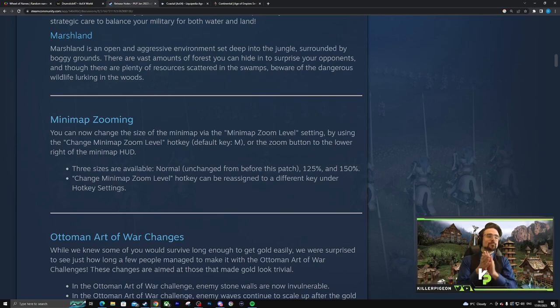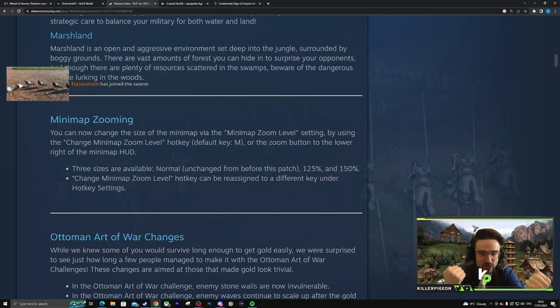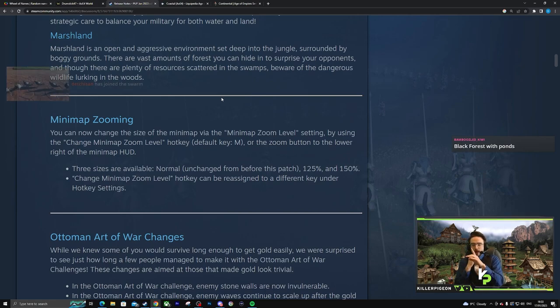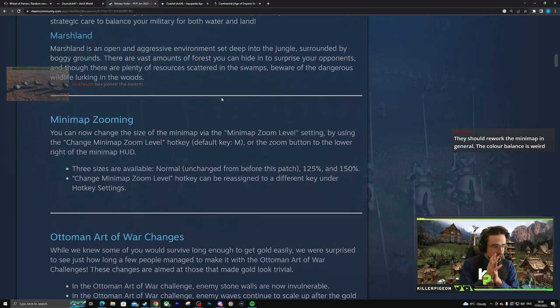Minimap zooming — they've done it! We've been asking for it for so long. Finally, you can zoom in on the map. There's a zoom button to the lower right of the minimap HUD. Wait — I don't think this changes the size of your HUD. I think this changes the zoom level, which is, from my perspective and everyone I've talked to, 100% not what we were asking for.